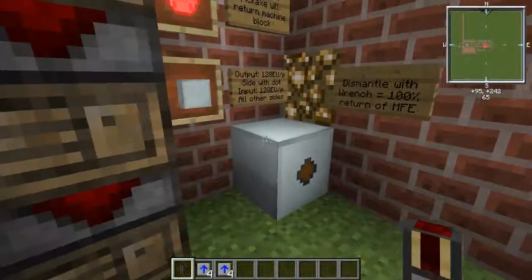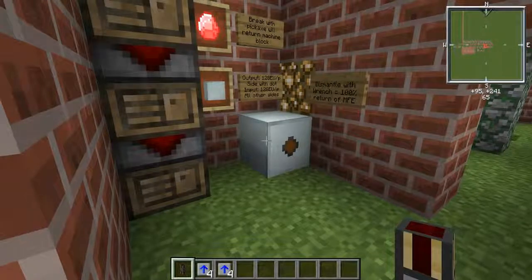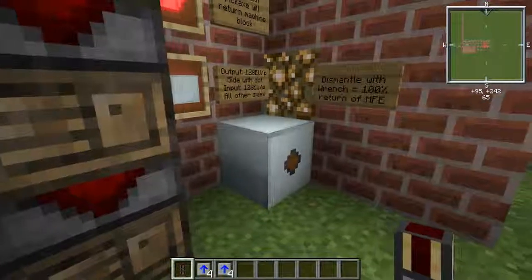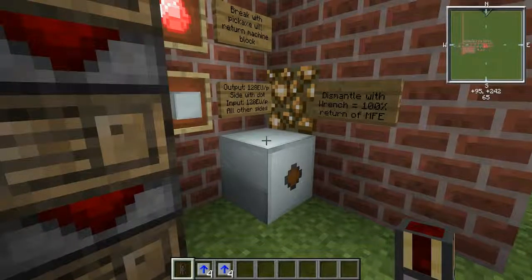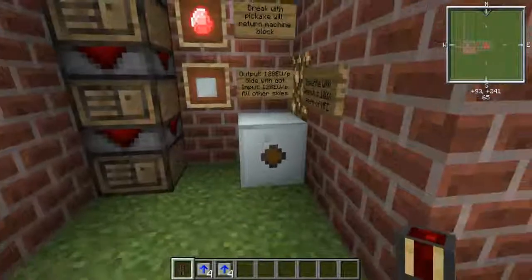Remember how I said you can dismantle the Bat Box with a pickaxe? Don't do that with an MFE — you have to use a wrench. With a wrench you're not even guaranteed a 100% chance to get most machines back intact; sometimes they downgrade to the machine block they were made with. The MFE is one of the few exceptions to that rule: no matter what wrench you use, you will always get your MFE back.